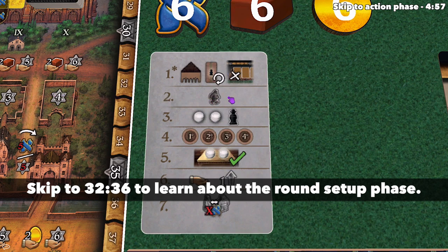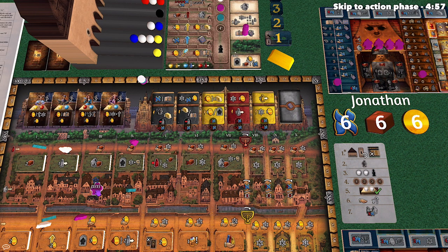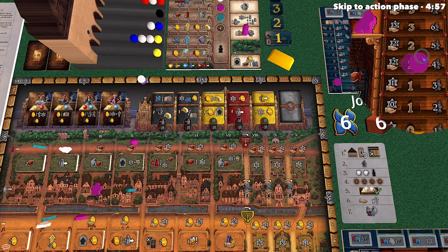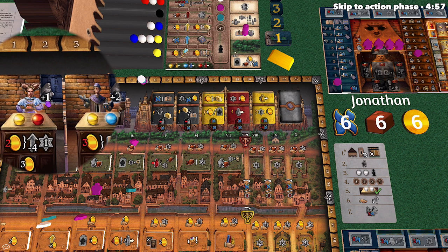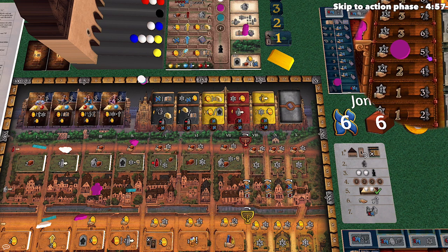In the second phase of the round, everyone's golems are going to move out on the board. Each phase happens in turn order, tracked on the turn order track. In order to move golems, we need to know how much they will move. That number is the addition of the golem movement number on our golem track — currently two — plus the number shown on the citizen card for the specific round. In the first round it says plus one, in the second plus two, so in this example that's six total golem movement.